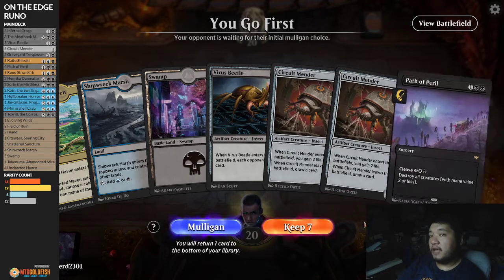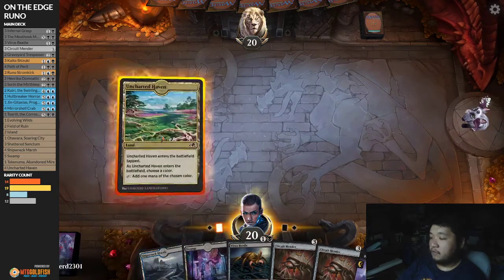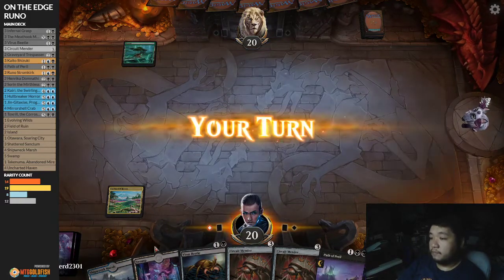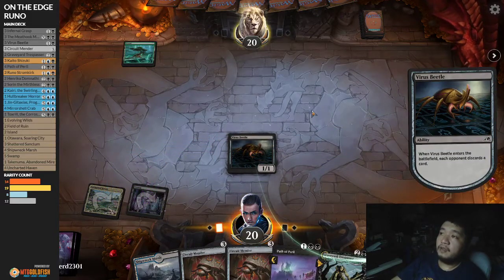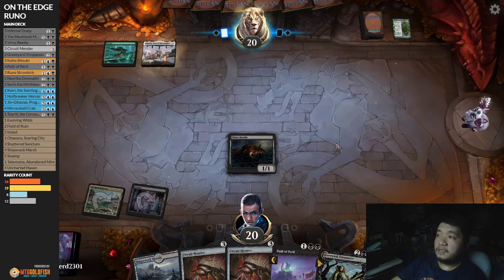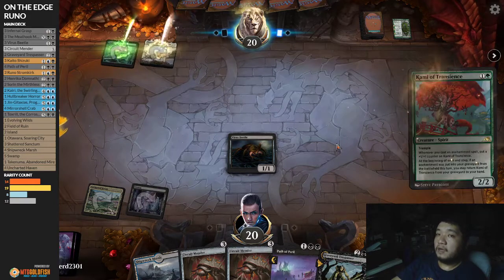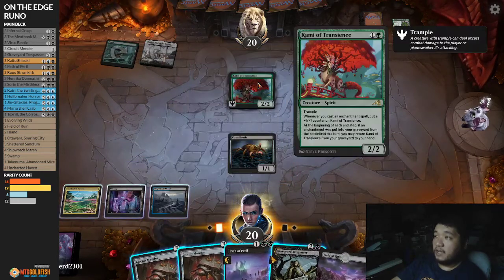We have a decent start — having a Path of Peril is kind of automatic. We'll run out Uncharted Haven since we have the double black. We're going to run this on blue — no one suspects it. Technically I could run this on white also, especially if our opponent is playing mono-green or green-red, which is also quite popular. It's pretty much Virus Beetle into either Graveyard Trespasser or Circuit Mender. This is definitely green-red.